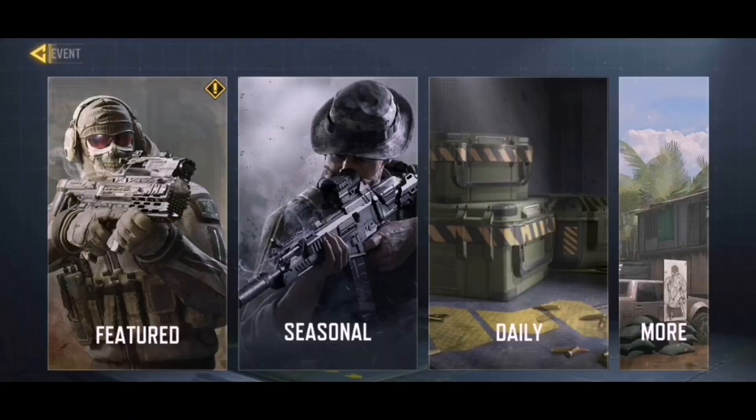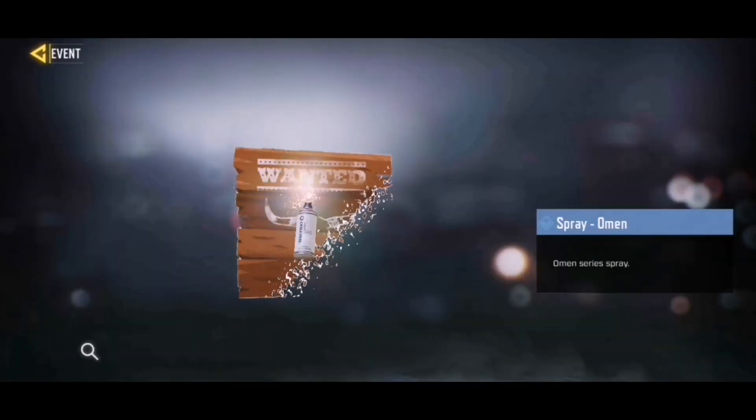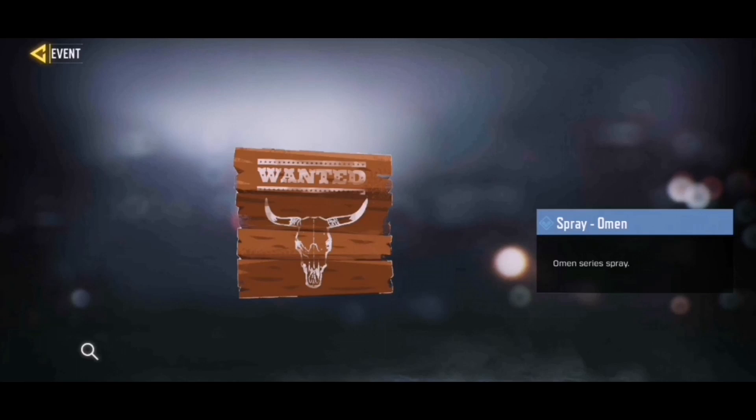If we go to daily, we have some brand new daily login rewards called the Final Frontier daily login rewards, and I think this is super cool. First, I'm going to show you the best rewards. After four days, you're going to get a spray and it looks pretty nice — it has the bull with the horns and it says 'Once,' and not bad at all.